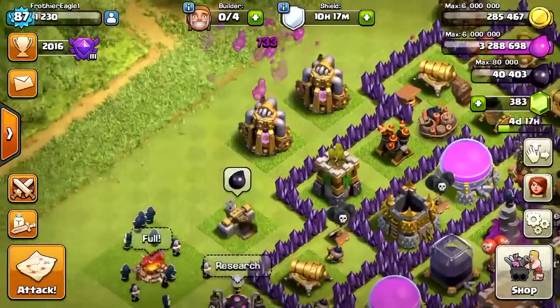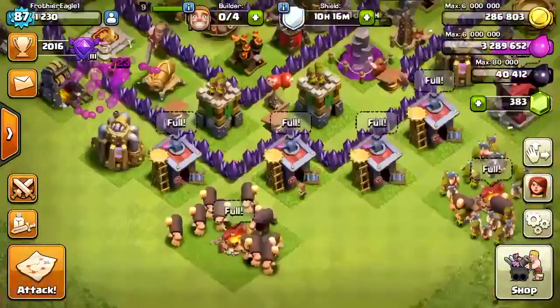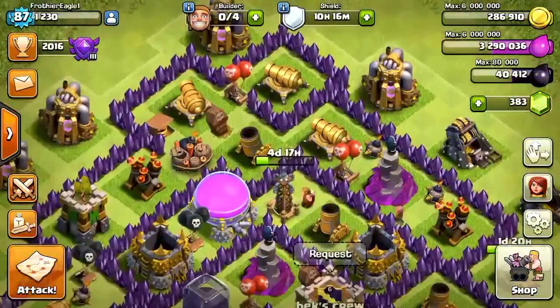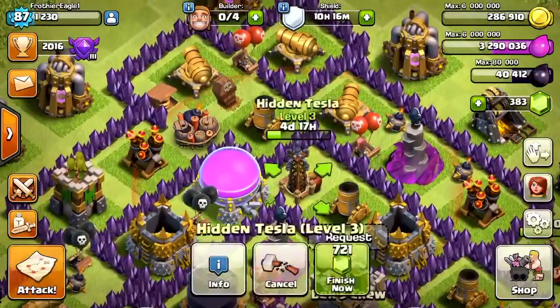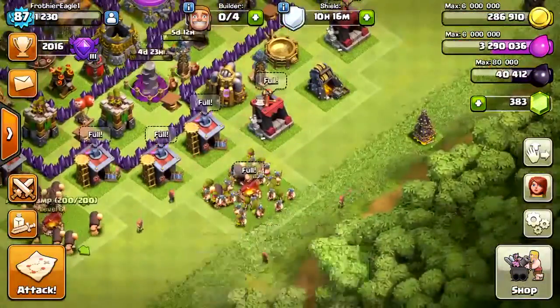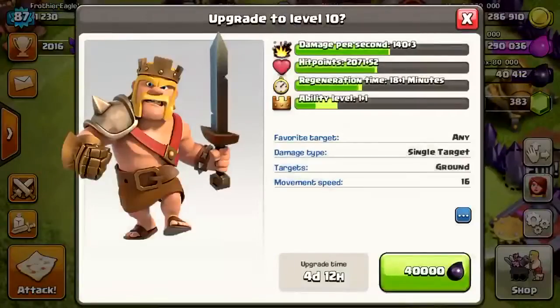Last night actually, I started upgrading that Hidden Tesla, but I got enough gold to upgrade that Hidden Tesla also and my Wizard Tower. But I don't have another builder to upgrade my Kingy level 10s, which is like eugh.